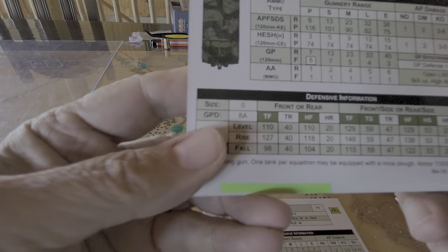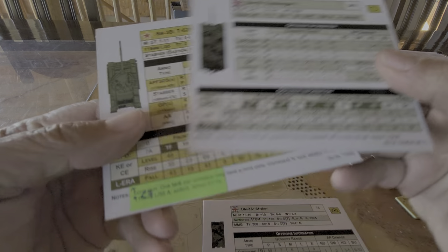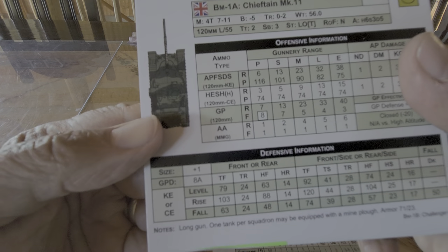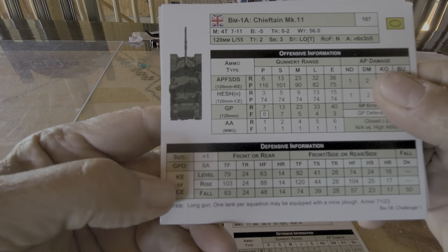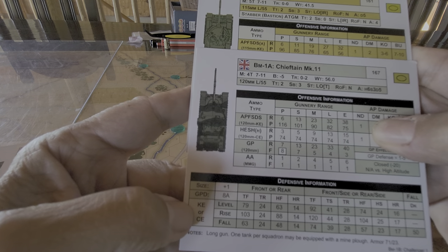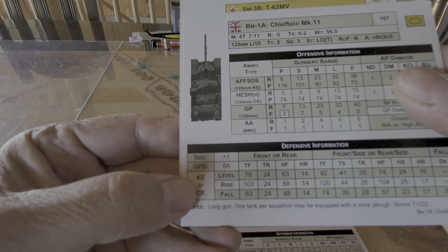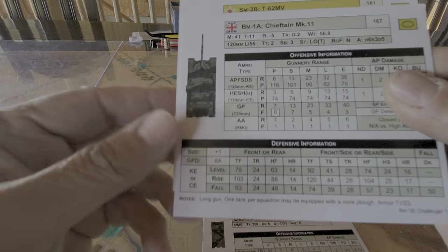If I go look at the defensive capabilities of the Chieftain Mark II, we can see that on defense, if I was being shot at by a KE — a kinetic energy weapon — I would use this table here and it would be all of these ratings here.